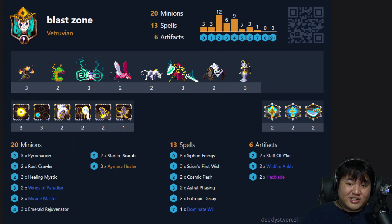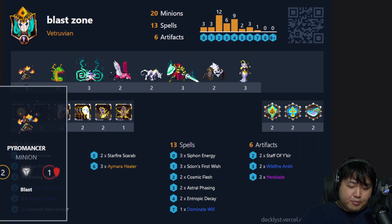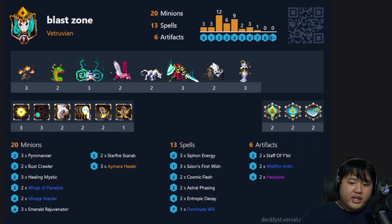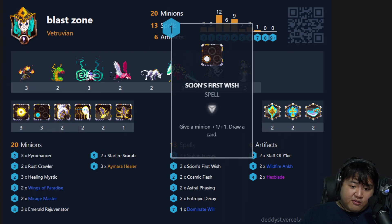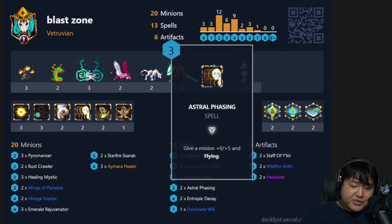The point of this deck is to essentially abuse the keyword Blast. It attacks everything in a straight line and it can do it from range, so you don't take retaliatory damage. You've got minions that have Blast, like Starfire Scarab and Pyromancer. You can buff them up with Scion's First Wish, Cosmic Flesh, etc. Giving them Flying with Astral Phasing lets you reposition anywhere on the board for your Blast to have the most damage.